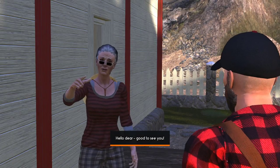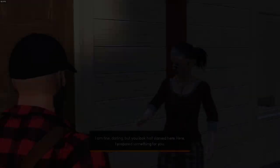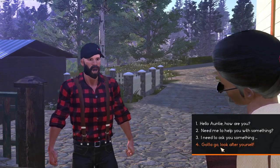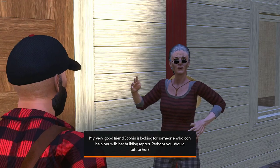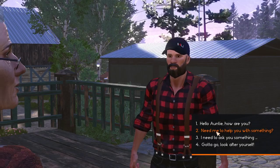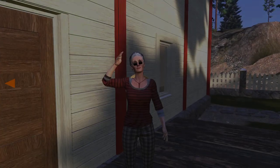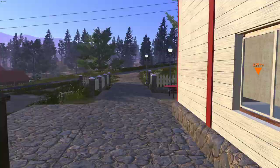What do you want, Auntie? Hello dear. I'm looking starved, I know. How are you? I'm fine darling, but you look half-starved. You're not going to give me anything, are you? I've prepared something for you! My very good friend Sophia is looking for someone who can help her with her building repairs — perhaps you should talk to her. Right, where's my food then Auntie? You haven't given me anything again.